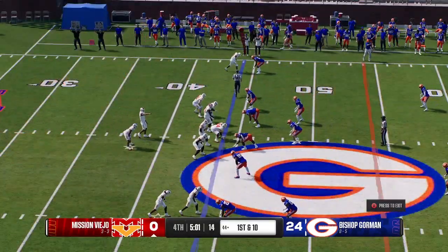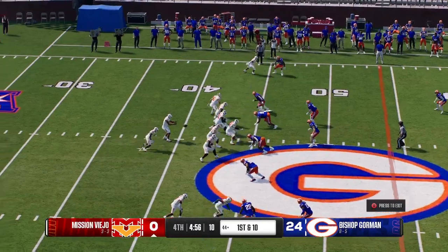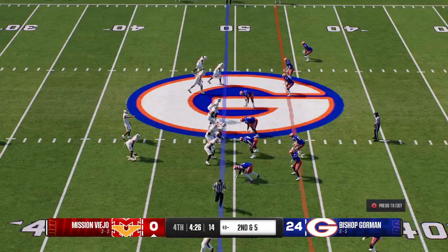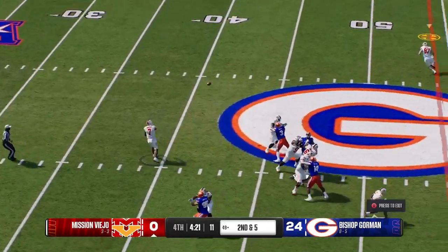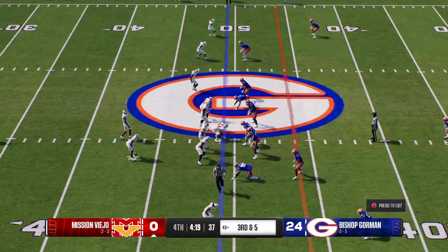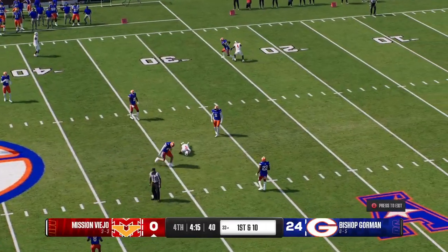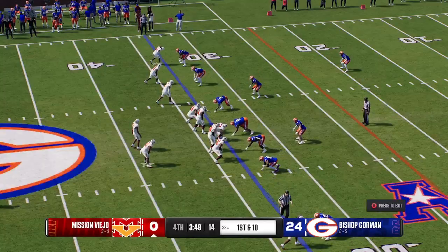Here's this offense with a fresh set of downs. Thompson wants to throw — complete to the right, picked up a few but still some work to do for a first down. Looking to pass on second down — the coverage has been so tight. If you're not throwing to the sideline and not getting past the sticks, this defense is going to tackle you inbounds and bleed the clock. Working the middle — he knew exactly where he wanted to go and they've got enough for the first down.